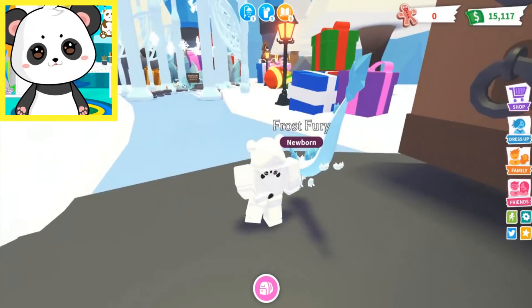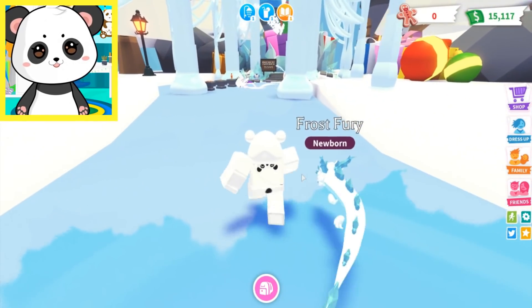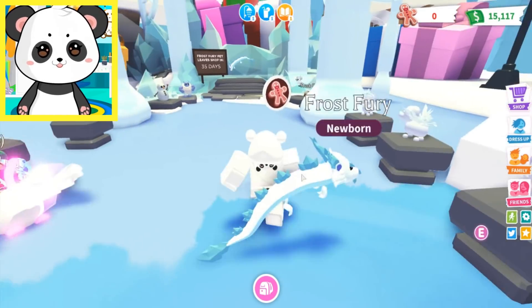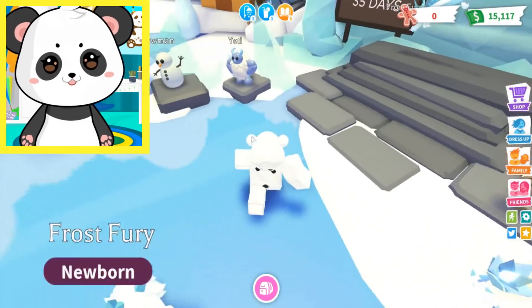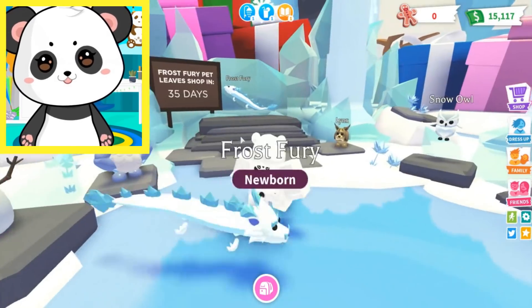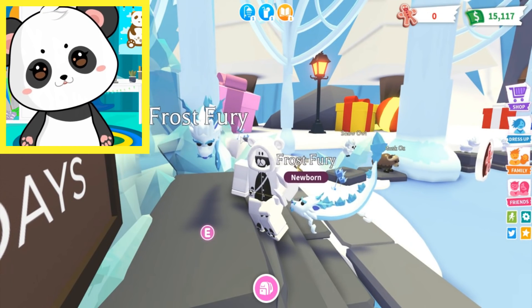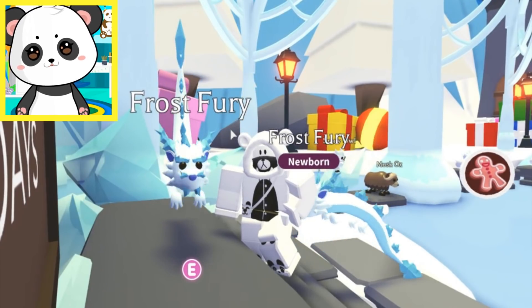Oh my goodness, it's so beautiful! And look at everything! Oh, I see some new pets! Frost Fury leaves in 35 days! Well, that's not what I'm really here for — I'm here for all these! Snow Owl, Musk Ox, Yeti, and Snowman! And I already have this little booger — very expensive booger — but my goodness, will it make such an epic legendary neon! I think we need to work on that! Let's get all these other pets!